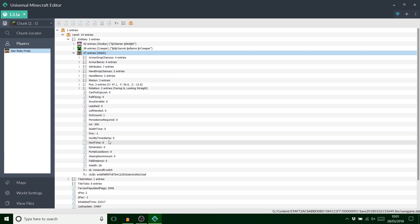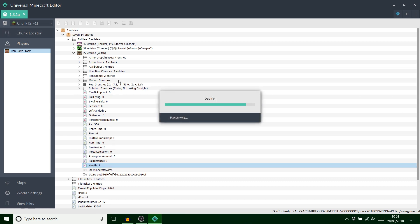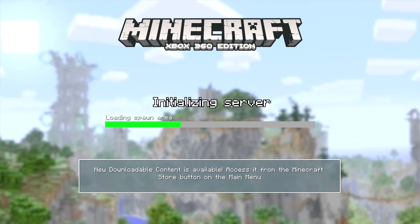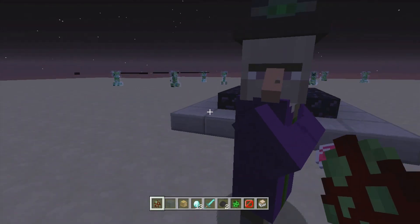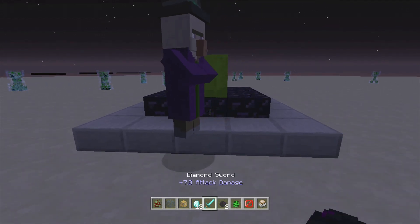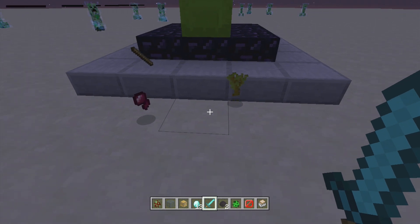And I'm just going to change her life to one, why not. Let's save and exit and try that out. Let's load this sucker up and try it — basically what I need to do is kill the witch; it should take one hit and I should get a sapling. She's healing herself — there you go, there's my sapling. 100% drop chance.